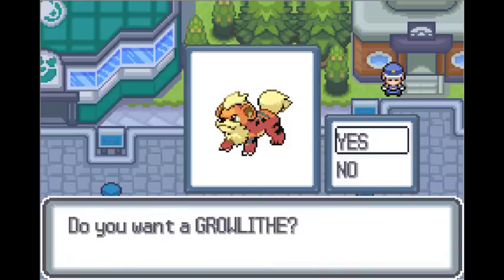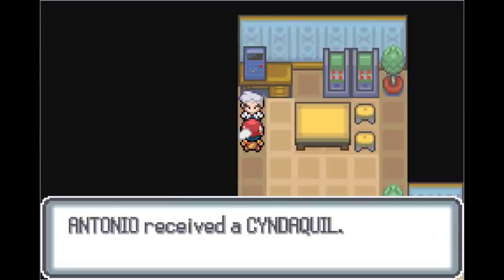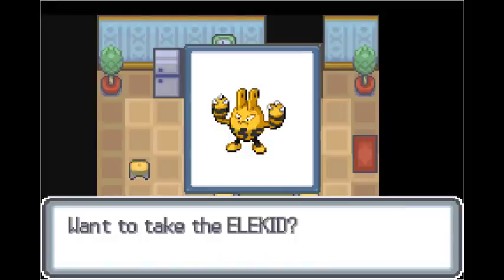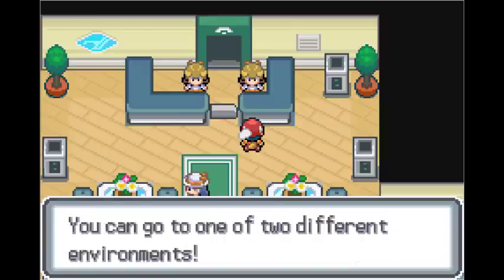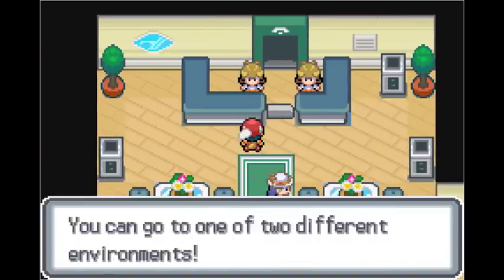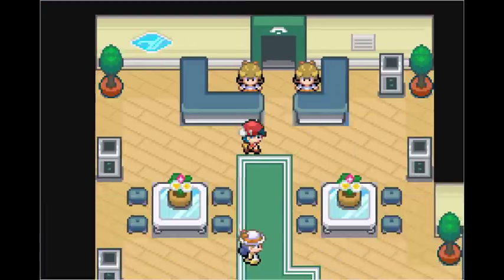I get given a Growlithe from an NPC, then I get given a Johto starter from Professor Oak, and then later on as I backtrack to the starting town, I find an Elekid which is given to me for free. Yeah, this game does not hold back on Gift Pokemon — you get showered by them throughout the game, mostly very powerful ones. Since this was my first run, I decided to allow Static Gift Pokemon, though this is up to you. For me it's a blind run so I thought, why not?